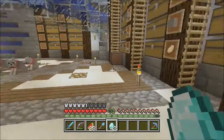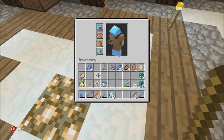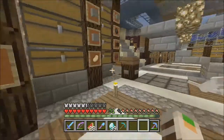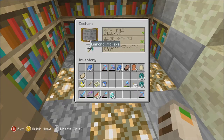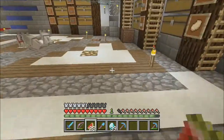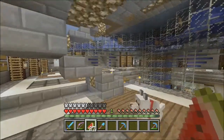We should probably enchant a pick too. Let's get some sticks. What should we enchant? Let's get another pick and see what we can get. We need all the bookcases — let's get a good one. Efficiency four and Unbreaking three. Let's put the other diamonds away. Almost a stack — that's kind of cool.